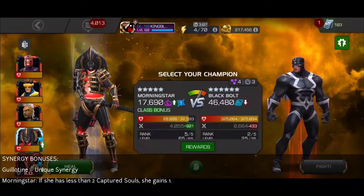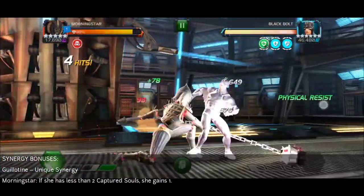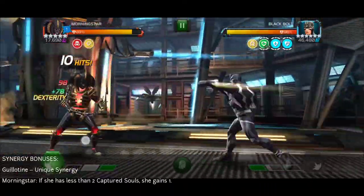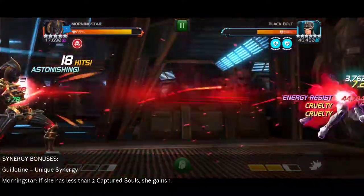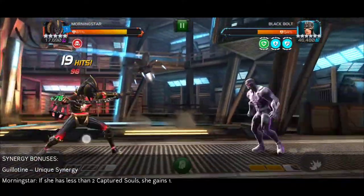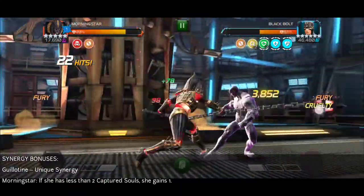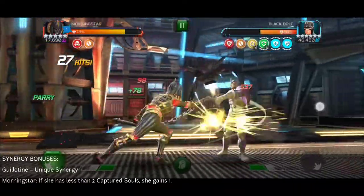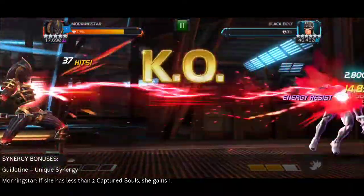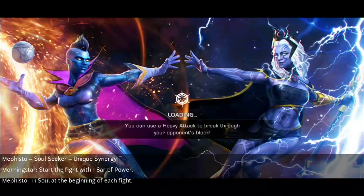Now for the synergies — two stand out. First, the Guillotine synergy gives her one extra soul, so she starts off with two souls if she's awakened. The other is with Mephisto, where she gains one bar of power at the start of the fight, which was the case in every fight shown here.